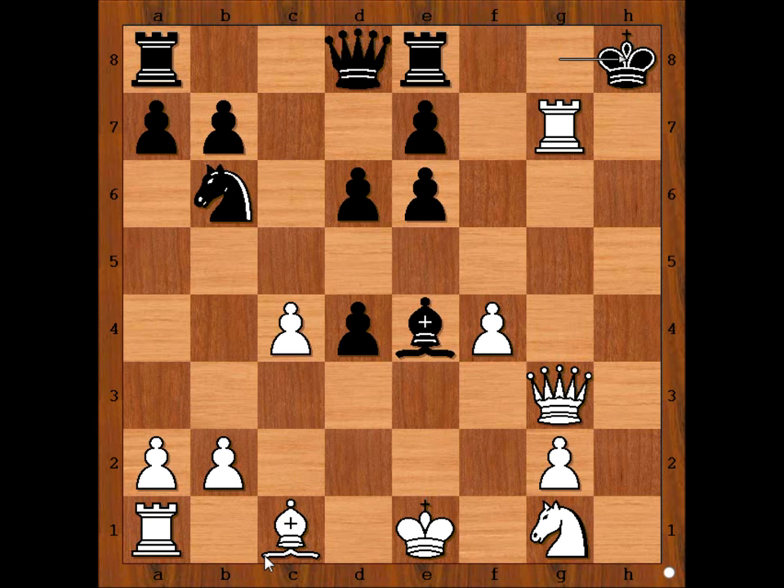Black to move. King to H8. If King goes to F8, then Rook to G8 check, and after King to F7, Queen to G7 — checkmate. So in the game we have King to H8.